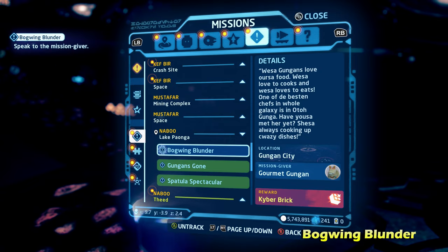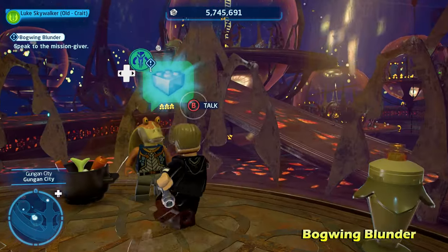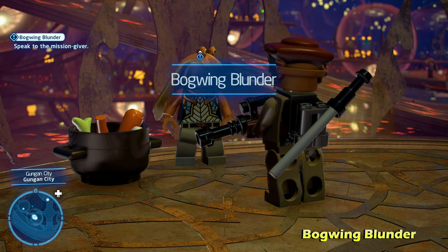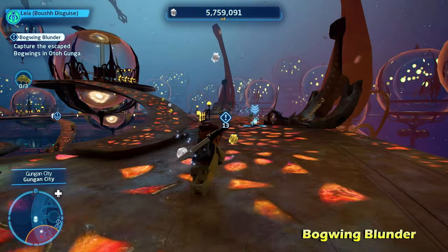The last side mission for this area is Bog Wing Blunder. Once you activate that, it's going to lead you over to this Gungan — go ahead and talk to him. You will need to be playing as a bounty hunter character to actually start this mission and talk to him, so make sure you're playing as a bounty hunter character. Once you do that, you will activate the Bog Wing Blunder side mission.